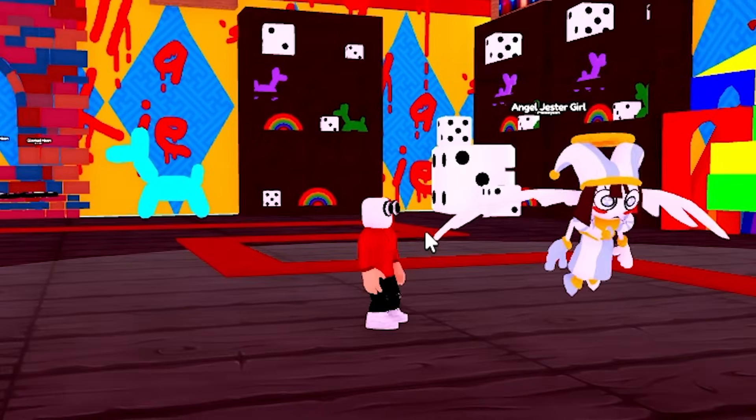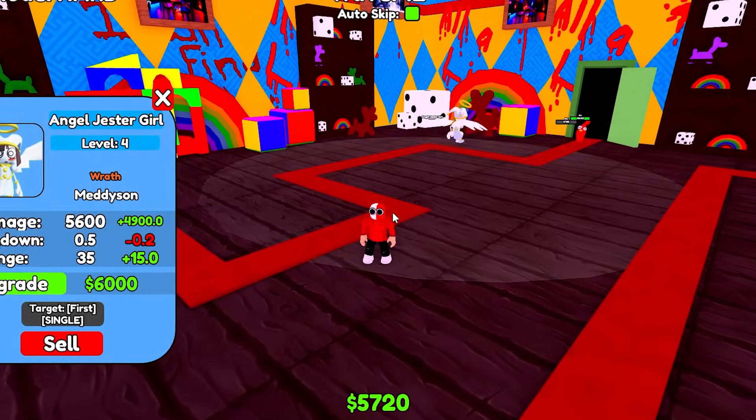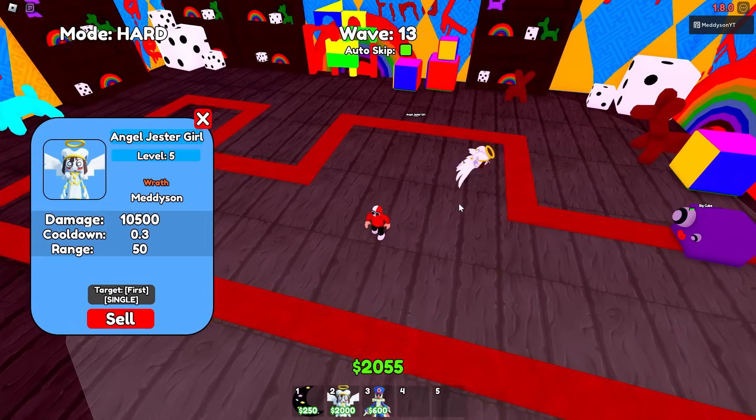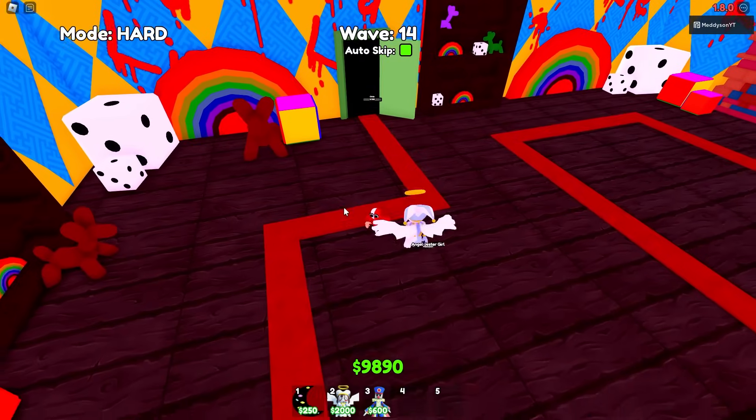It's got a weird little animation, but it is flying — it's an angel. I don't know what Wrath does. I really should know my abilities, but I don't. It makes it a lot better though, I know that. All right, I can upgrade it again. So it's now on 10,500 damage, 0.3 cooldown, 50 range. Jesus. The ability is probably helping it out a lot, but that is a lot — it's like 30-something thousand DPS. That's actually OP.